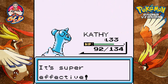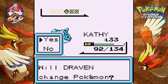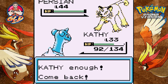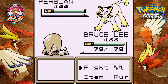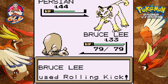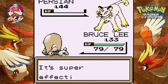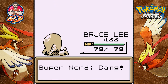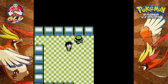A Persian is coming out, so let's go to the guy we were supposed to use. Persian versus Bruce Lee — rolling kick! Persian uses screech but it doesn't work, and the rolling kick rolls Persian. Yeah buddy! That opens up a door right there.